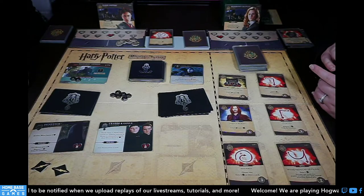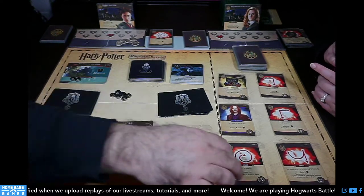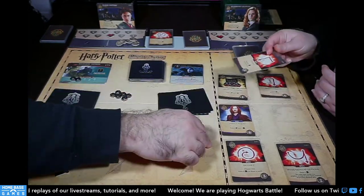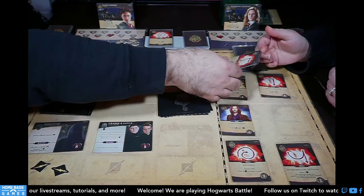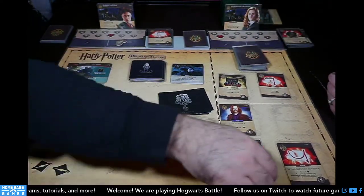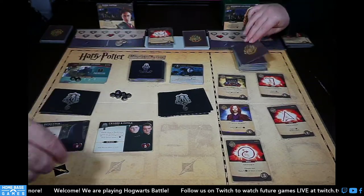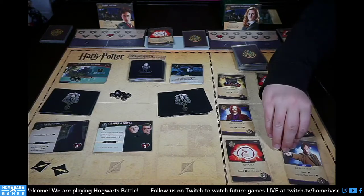I buy Finita for four galleons — it removes a dark mark — and Wingardium Leviosa for two, splitting spells between our decks to trigger Harry's ability more often. We reveal Professor Lupin. I'm done.